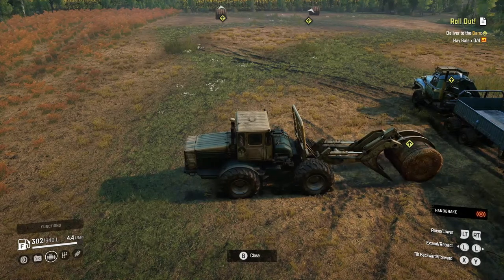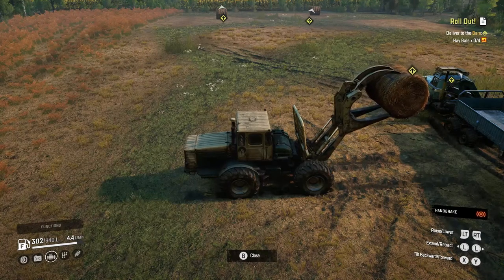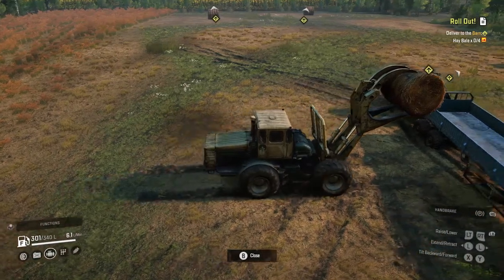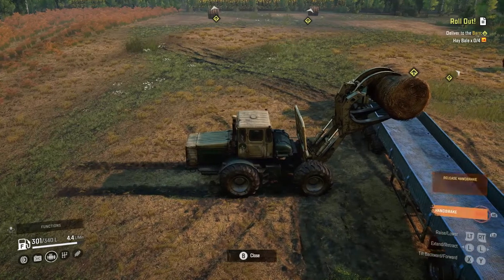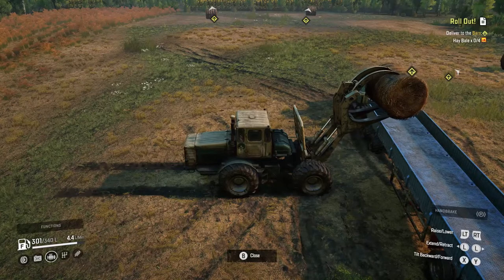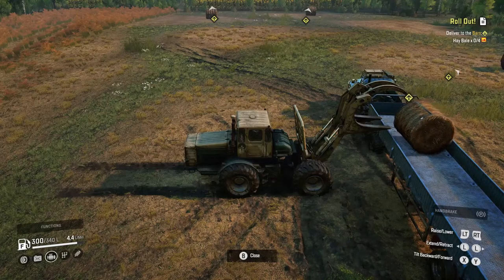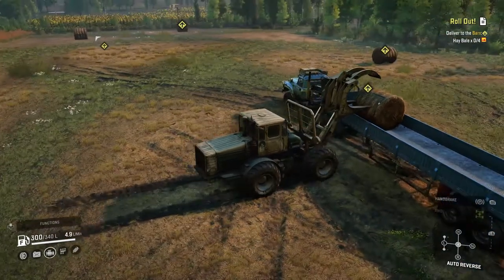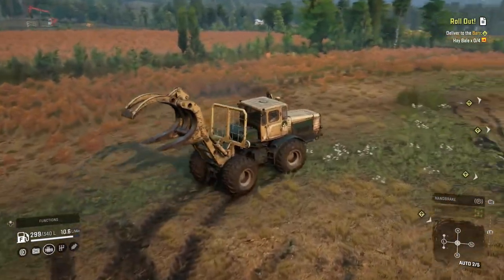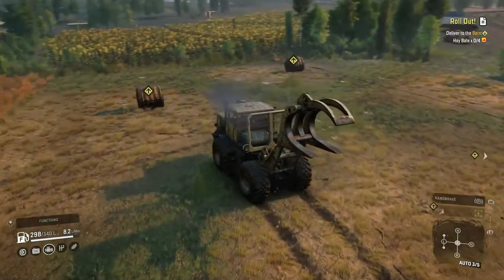Let's do a little bit of gameplay here. I'll lift that up — that's as high as it'll go. Let's go backwards a little bit. I want to tilt down and then open it — there we go. I'll be showing you guys some more stuff, but I can't find that vehicle yet. I just don't think it's in the game unless you bought it right away.